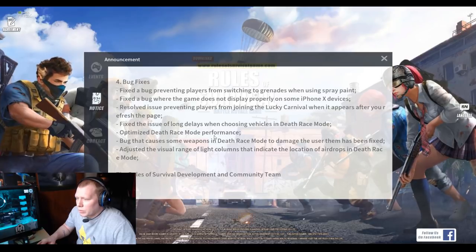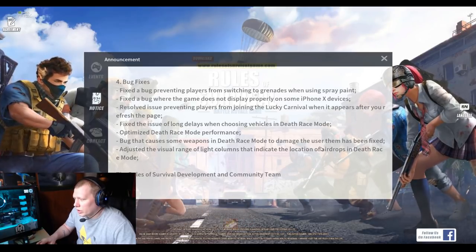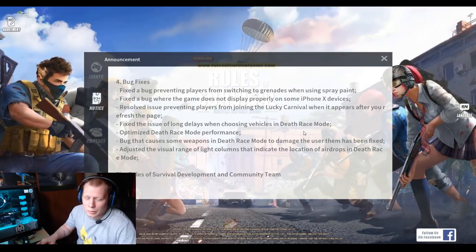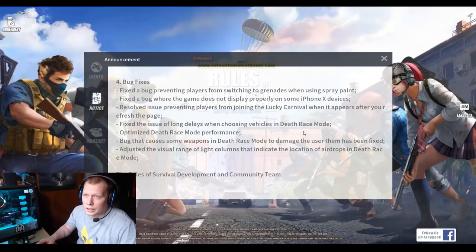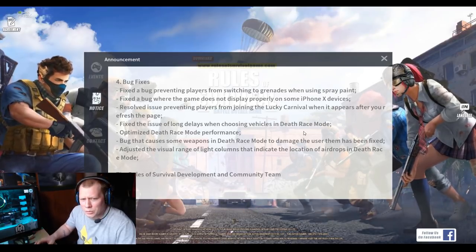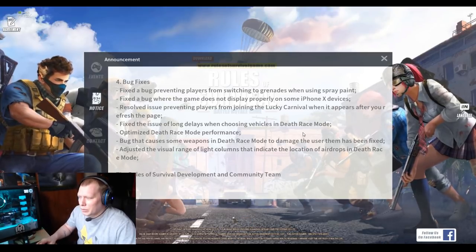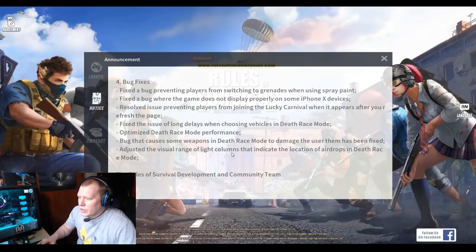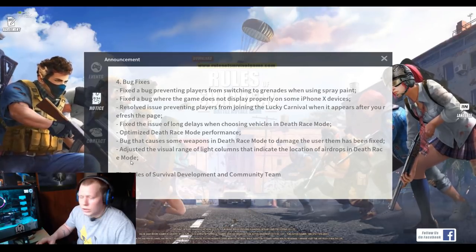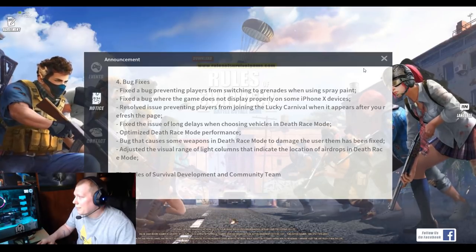Optimized Death Race mode performance. Fixed the bug that causes some weapons in Death Race mode to damage the user — probably the grenade launcher, because sometimes when you used it you'd hurt yourself instead of hitting the people you're trying to hit. Adjusted the visual range of light columns to indicate the location of airdrops in Death Race mode — before they didn't have the glowing light, now they will.